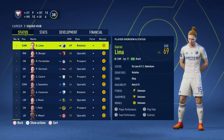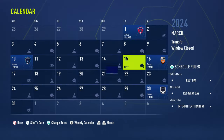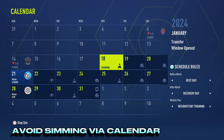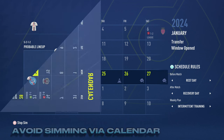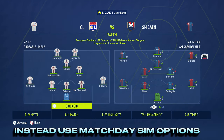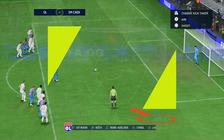The next tip is massively important for player growth: avoid simming too far ahead using the calendar. This results in the assistant manager picking the starting 11 based on the highest overall, so it may not include the young player you're trying to grow. If you're not playing a particular match, use one of the match day sim options instead, whether that be sim match or quick sim.